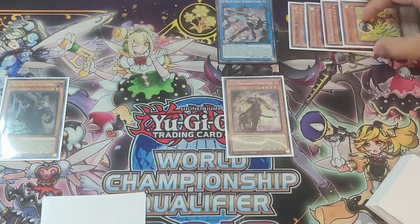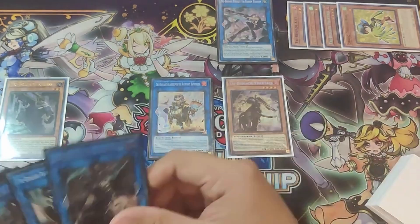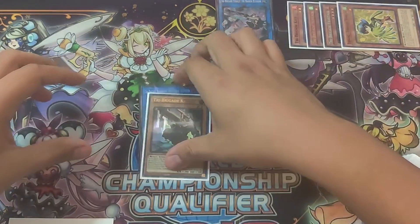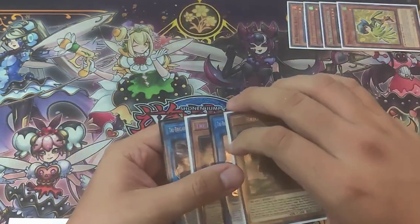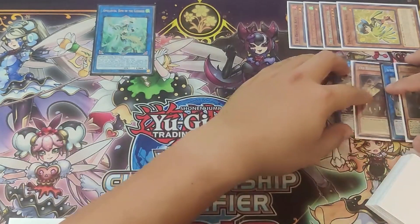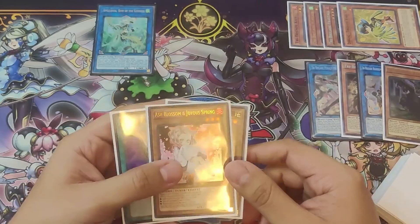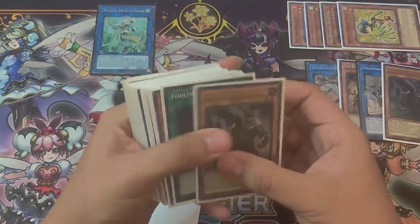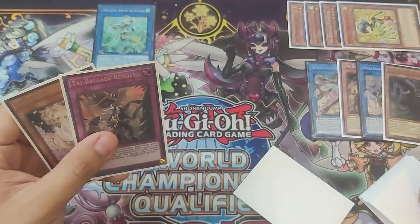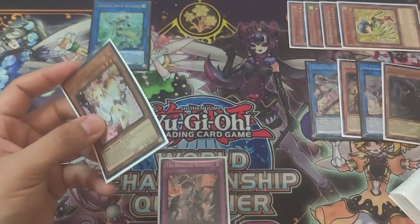Fractal's effect kicks in and we're going to special summon Fractal. Fractal's effect is going to activate — we're going to be banishing the Warbler and the Tri Brigade Fractal from our grave to special summon the Rampart from our extra deck. Then we can go ahead and link off all four of these to summon out an Appaloosa. We activate Barabrum chain link one and Farajit chain link two. Farajit is going to allow us to draw one and put one back. We put this back, and then Barabrum activates to let us search the Revolt. We put the Harpy's Feather Duster back, set the Revolt, and now we have a four-negate Appaloosa, a Tri Brigade Revolt, and an Ash in hand off that combo.